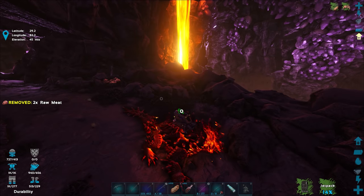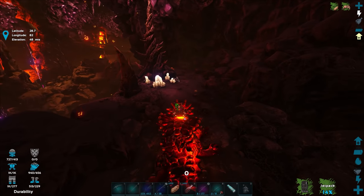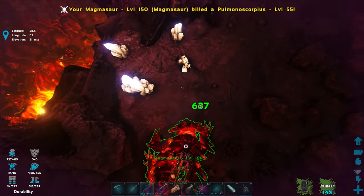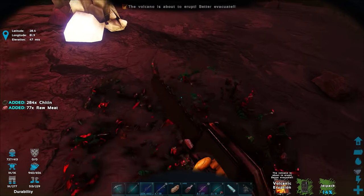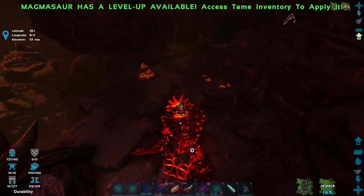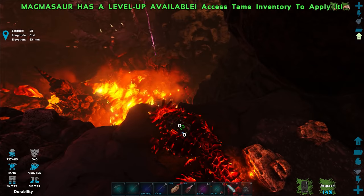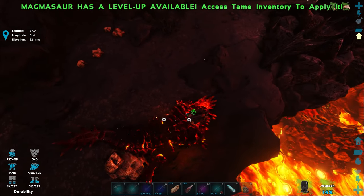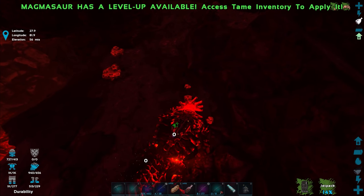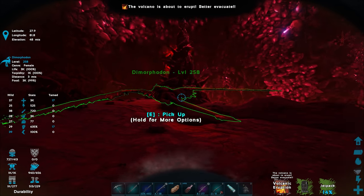We're taking damage — but actually, I think it's my Dimorphodon taking the damage. The volcano is about to erupt! I want to see if the Magmasaur can help us survive a volcanic event. He's not taking damage — but my Dimorphodon is. Hold on, hold on — this is a bad idea bringing my Dimorphodon in here.